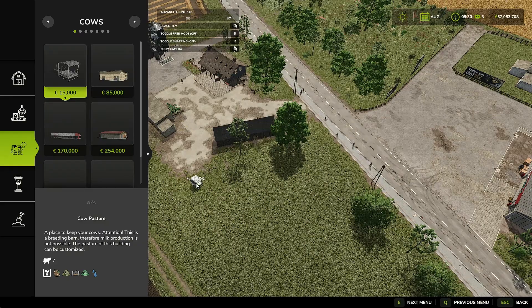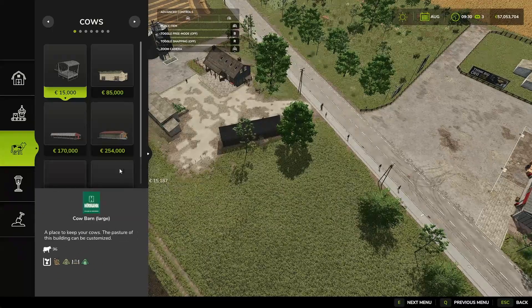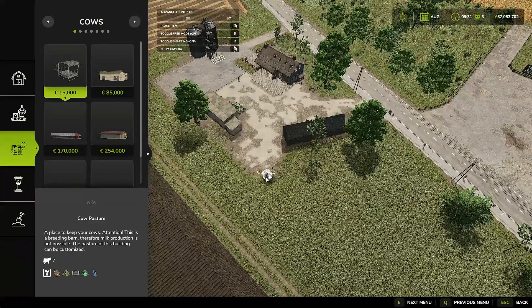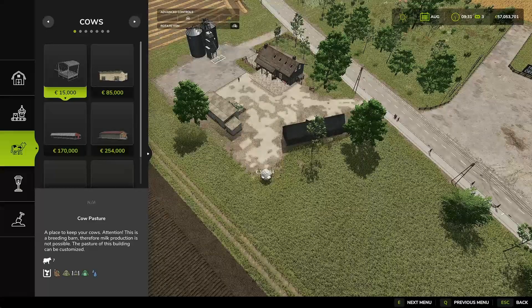Hey guys, Ujima here with Snow86 and we are back on Farming Sim. Today we are just going to quickly look at the dynamic pastures, in particular for the cows, because they all kind of work very similar to each other.